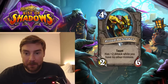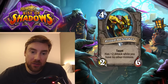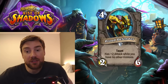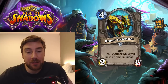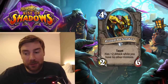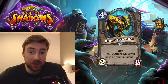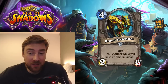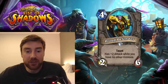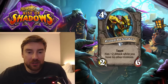Next is Proud Defender, a 4-mana 2-6 minion with Taunt. Has 2 attack while you have no other minions — giving it effectively 4 attack with Taunt in the right scenario. This is a very defensive card. Now that Tar Creeper is rotating out, this could be a good option — though Tar Creeper coming out on turn 3 is huge compared to this on turn 4. But if you're playing a control deck, this could be a very good minion to protect against aggro decks. A 4-mana 4-6 with Taunt is very strong. In the right kind of deck, yes, this will see play — it's a nice neutral minion that won't replace Tar Creeper but could fit in that space.